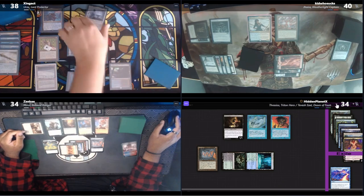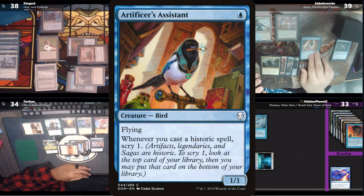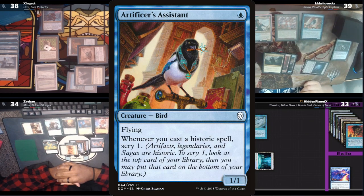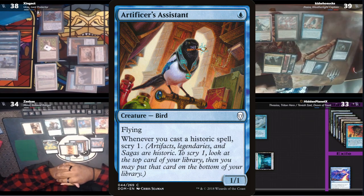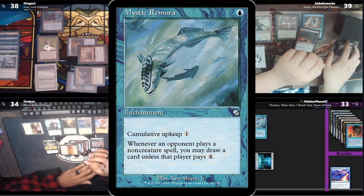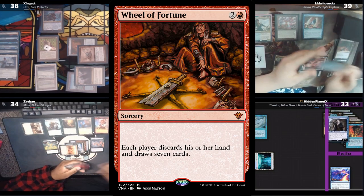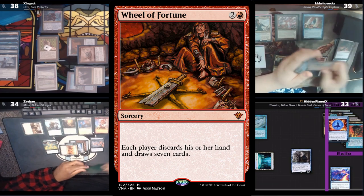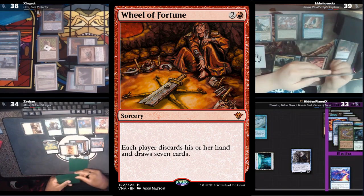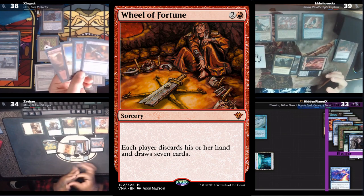Kid plays a Command Tower and takes 1 to cast an Artificer's Assistant. He follows it up with a Mana Vault, giving a card to Hidden and triggering his bird. He scrys 1 to the bottom and then casts a Wheel of Fortune. He gives a card to Hidden and the wheel resolves. On a side note, Hidden was actually holding a Force of Negation and debated casting it to stop the wheel. However, he didn't have any lands or ramp in his hand, and while he did have a handful of action, he didn't think he would have the mana to actually use it — so he lets it through.